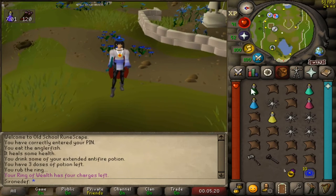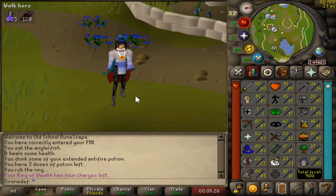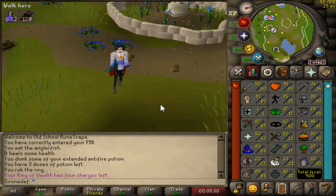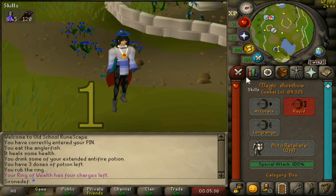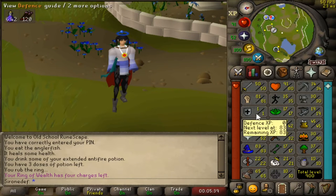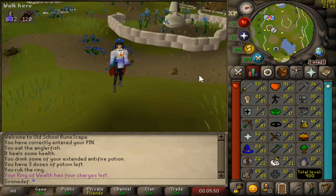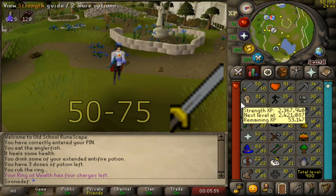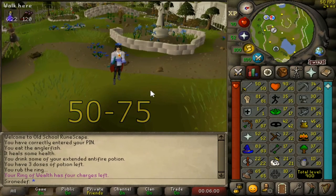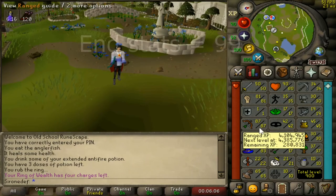To begin this video, the first thing I want to look at is a one defense pure. You might ask yourself: what's a one defense pure? It says it in the name — it's an account basically made around having one defense, to keep your combat level as low as possible. The end goal, or what people call a max one defense pure, is 75 attack, 99 strength, 99 HP, 99 range, 99 mage, and the prayer can differ depending on what the person wants.